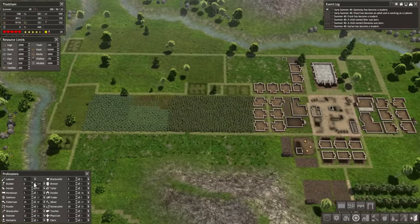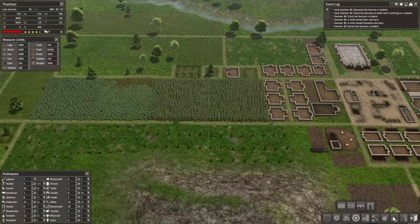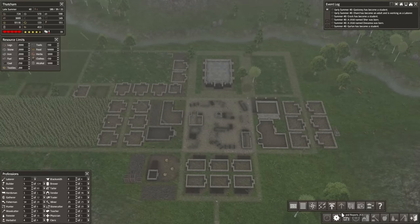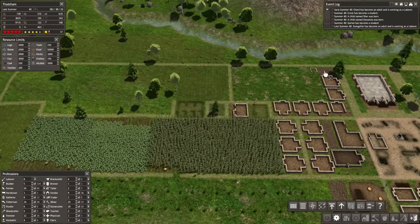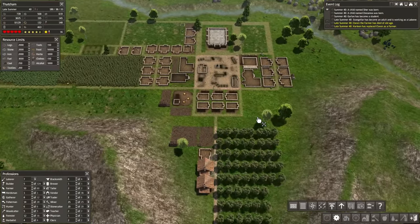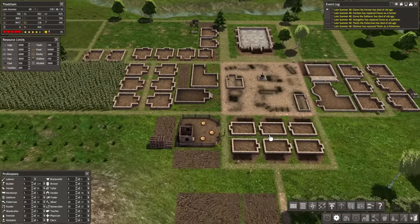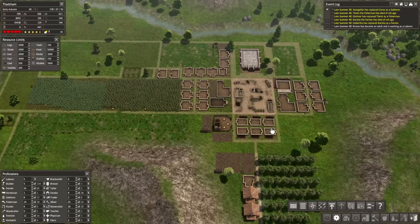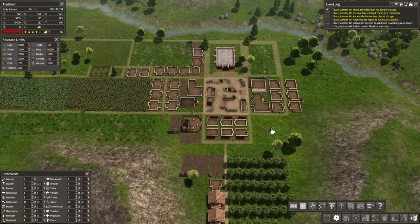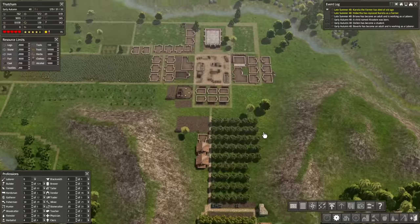I'm going to go ahead and start getting some builders — we'll go for five builders. I'm going to prioritize the market, prioritize the chapel, prioritize the production buildings over the houses, and prioritize the pasture back there as well. I'm hoping they do that. It looks like they're doing that. So we'll hopefully start to use a lot of the resources we get out of this space for production before we completely overwhelm the entire settlement with a lot.